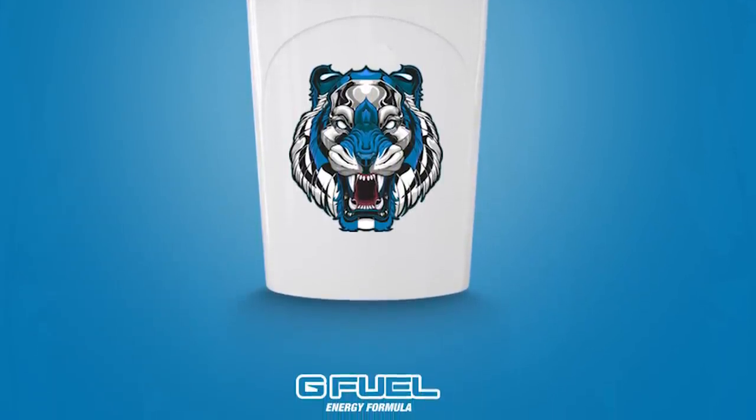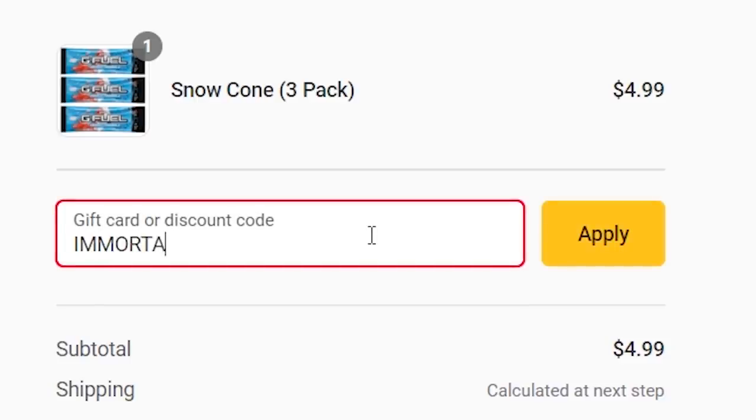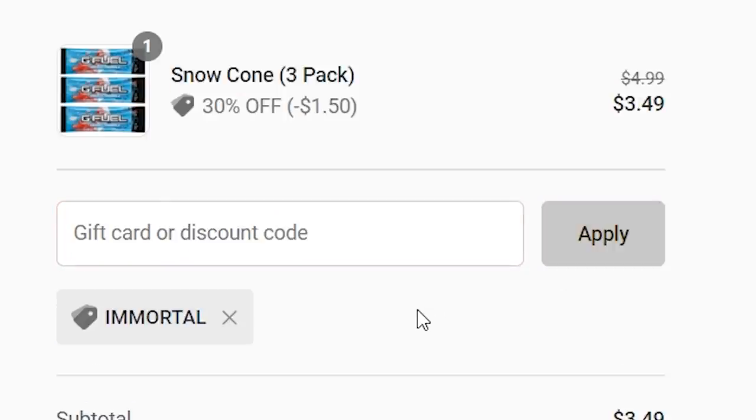If you want to see something like this come to life, code IMMORTAL will get you 30% off everything on the site, including the three-dollar starter pack which costs like five bucks — so even the smallest orders help out a ton. I seriously appreciate everyone who has used the code so far, and let's see if we can get this shaker cup. Anyways, on to today's video.